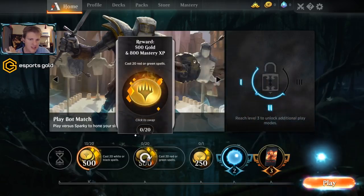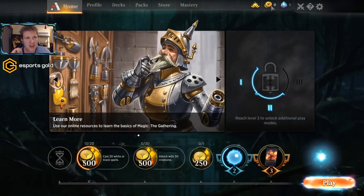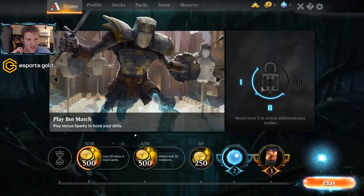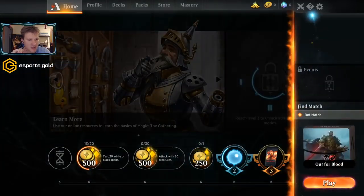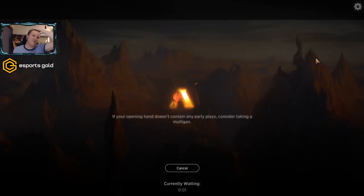Every day you get to reroll one quest and you should — if you can hit a 750 gold quest instead of a 500 that's more gold. Pick one you probably won't achieve today and reroll it. We get XP toward the mastery tree; this pack comes when we get enough XP. Win your games. They still want me to play a bot — I can't reach level three to unlock additional play modes, so I have to beat Sparky again. All right Sparky, I'll get you.